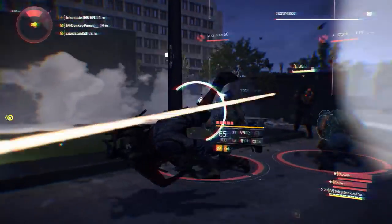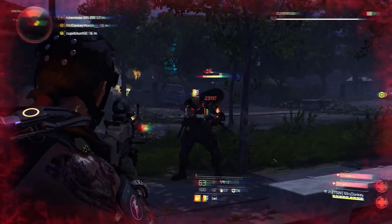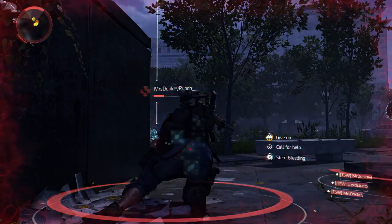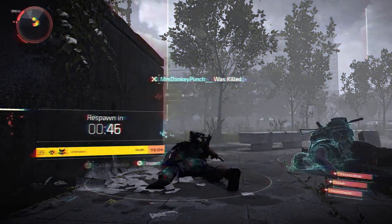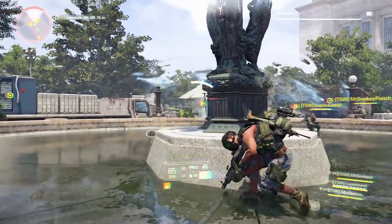There you go — he kills us very quickly, just to show you how difficult he is. I'm going to let this video play out so you can see how we do kill him in the end. The safe house is just to the left — he's getting out in the open so we can all just smash him.